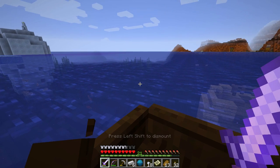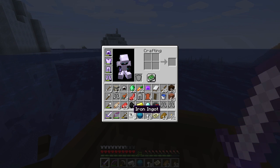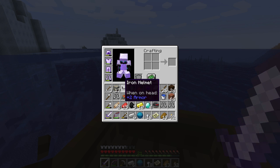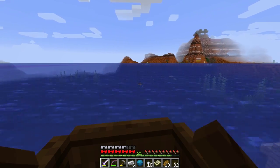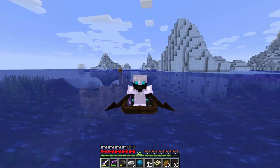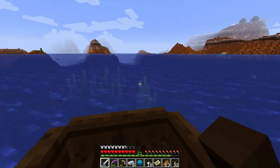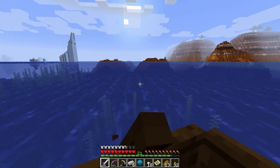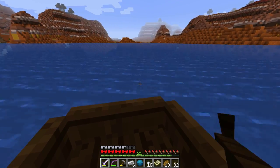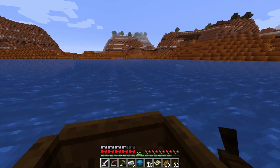Let's see what we got: four diamonds, ten gold, iron, Heart of the Sea — really good — 12 emeralds, some gold ore, some iron armor, and the leather that we came for. I'd say this was a very successful exploration mission. Also, we found the ocean monument, so that's pretty good as well. Now I just need to get back and put these good things away.